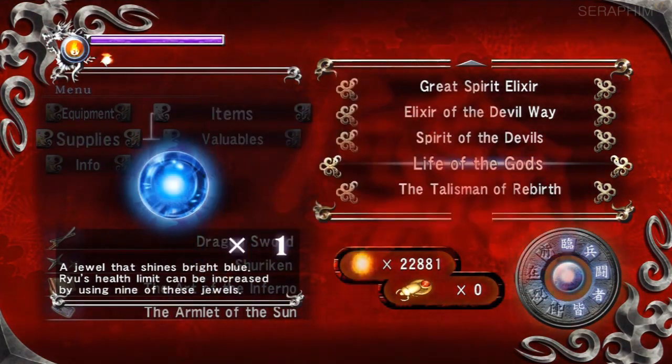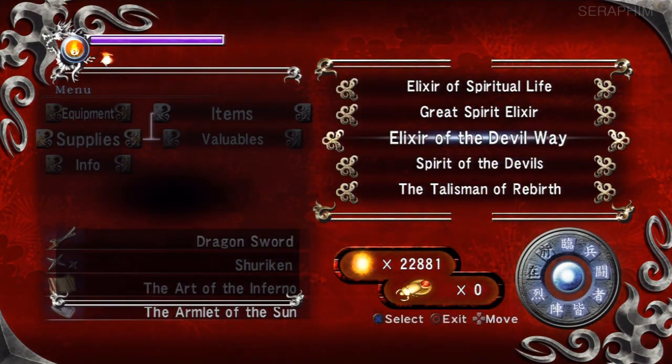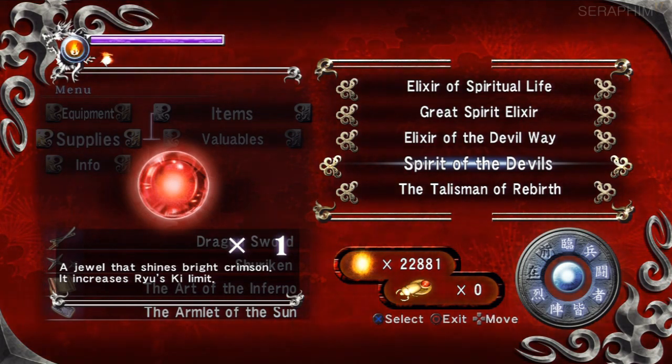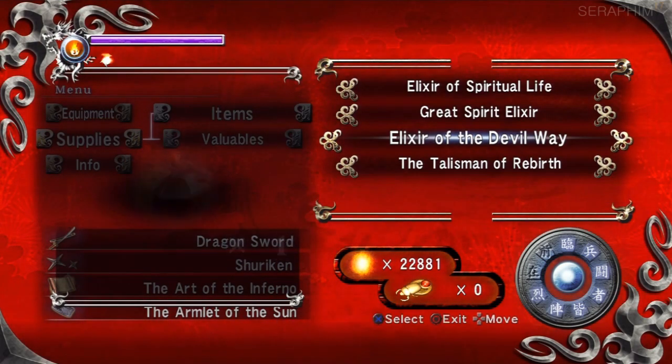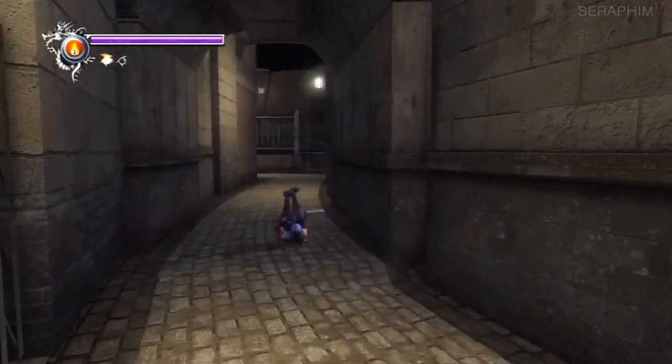And if you do the UTs — the ultimate techniques — with it, you can take half a boss's life off on Master Ninja with this ability. It is ridiculously powerful. And I wish it was in Ninja Gaiden 2, because it is the coolest thing ever.